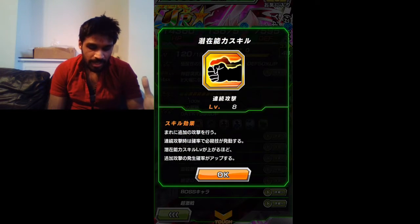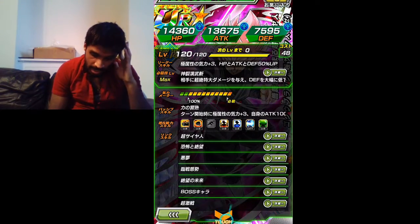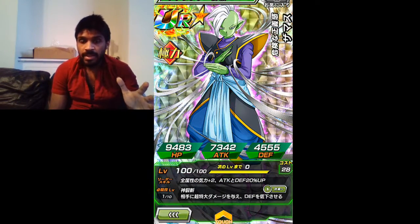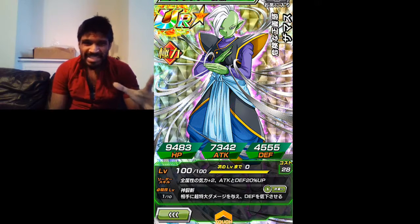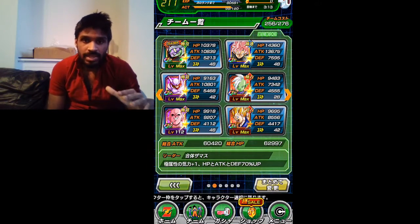So this is my Super Saiyan Rose Black and this is how he looks - level 8, chance of double super attack. And Zamasu does extra damage as well. I do have his medals but I don't have the training items, so I haven't awakened them yet. But I have done it without awakening him.